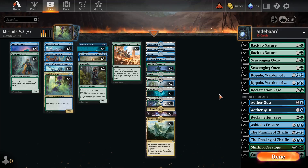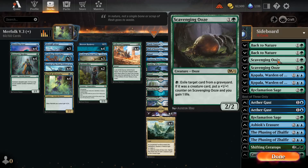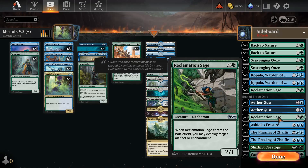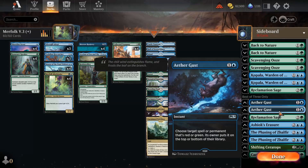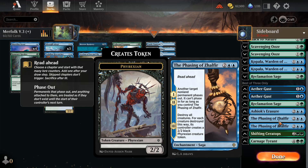Sideboard — all relatively self-explanatory silver bullet cards. Back to Nature for enchantments, which is usually the Nine Lives combo that can lock us out of the game. Ooze for graveyard hate. Kopala as a sideboard card against more controlling single-target removal decks. Reclamation Sage for general artifact and enchantment removal. Aethergust against red and green more aggressive decks that can go faster than we can. I've seen good results with Phasing of Zhalfir as a sort of sweeper in blue against elf decks or goblin decks that'll go wider and kill you faster.